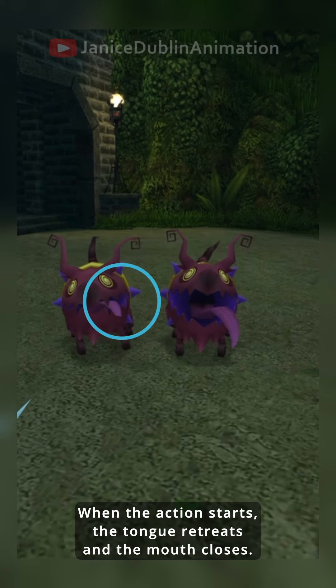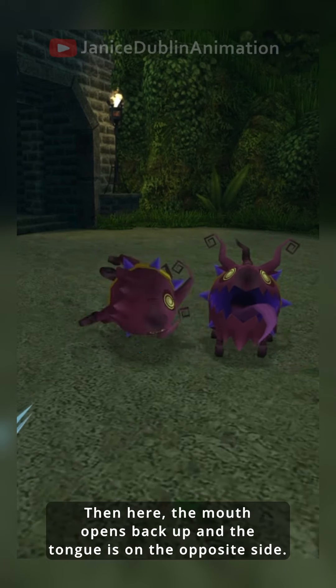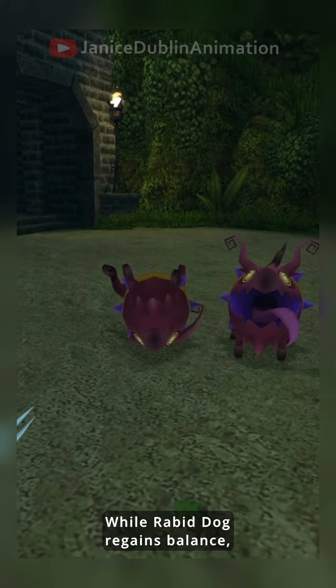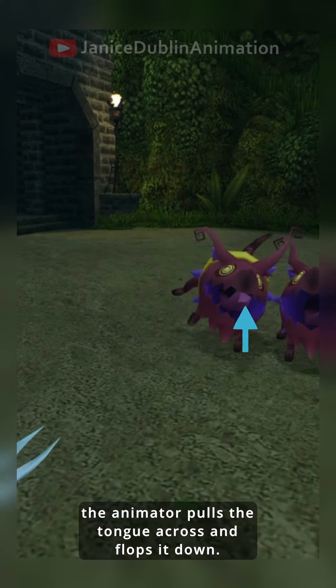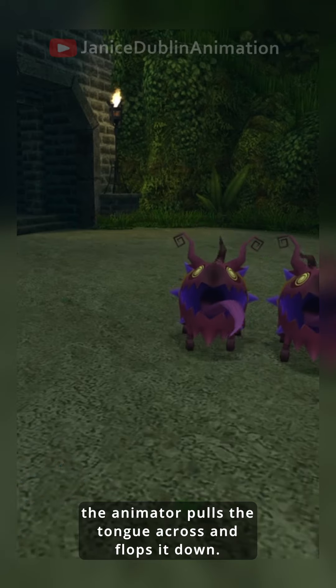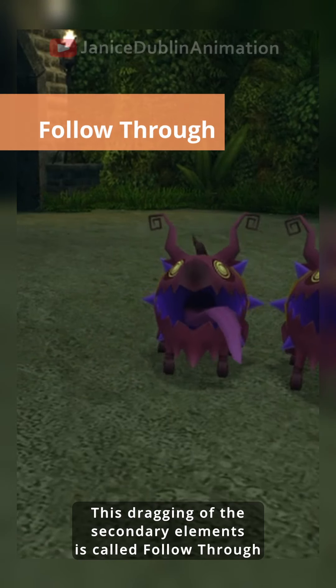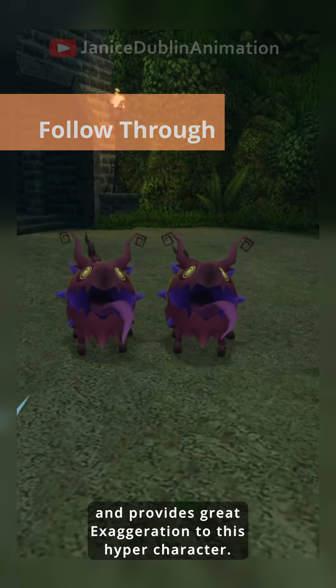One thing I really enjoy is the exaggeration in this rollover move. When the action starts, the tongue retreats and the mouth closes. Then the mouth opens back up and the tongue is on the opposite side. While Rabid Dog regains balance, the animator pulls the tongue across and flops it down. This dragging of the secondary elements is called follow-through and provides great exaggeration to this hyper character.